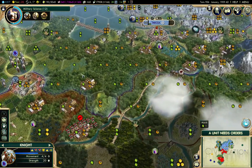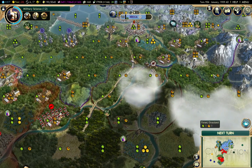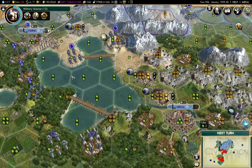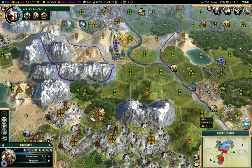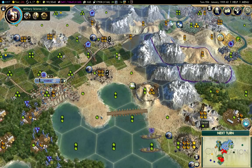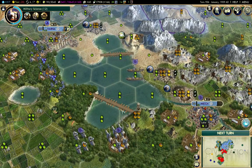I can park these guys over here, because I definitely don't trust Attila. There's a good chance I'll see an invasion after the treaty expires. What I need to do is drive a road to Mecca, and I think coming around this way, maybe across this pontoon bridge.